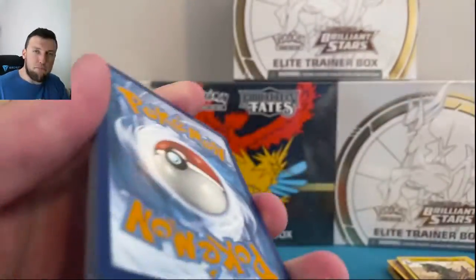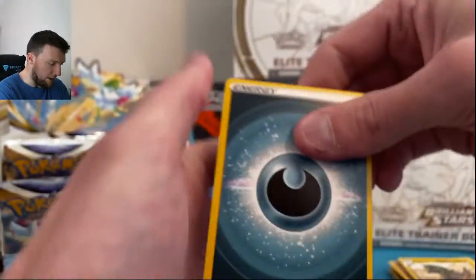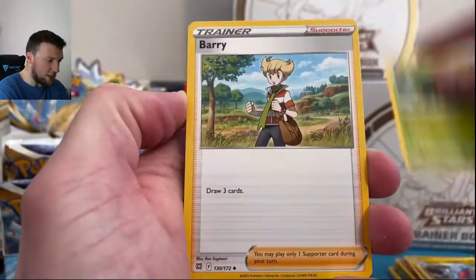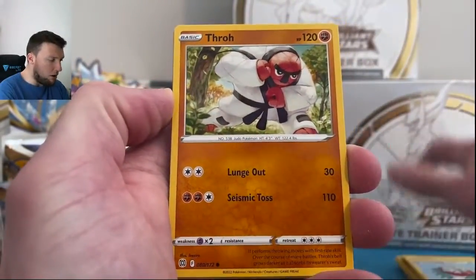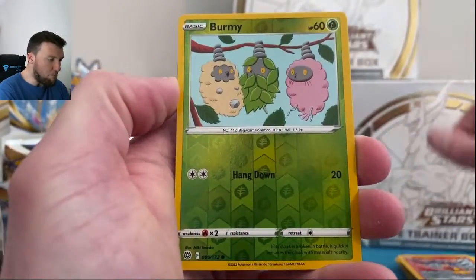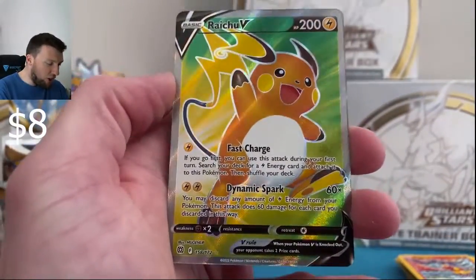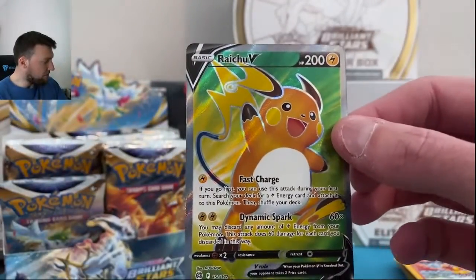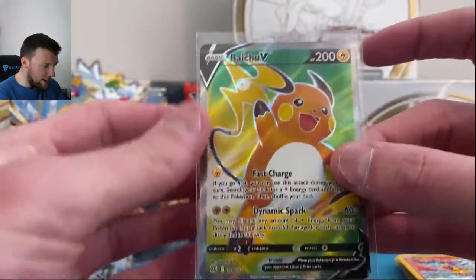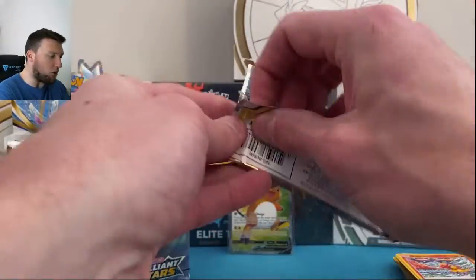Darkness Energy, and we've got a Raichu V Full Art. Did we pull this this past week? No — Raichu, what are you doing out of an ETB? Now we pulled it out of a booster box. The cycle is complete for Raichu. It's a nice card though — very, very nice looking card. That is for sure. Hopefully bigger cards to come.